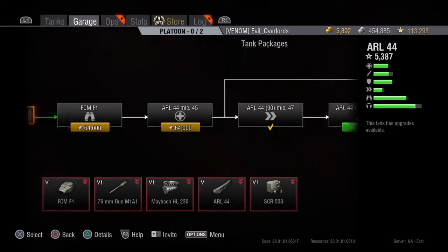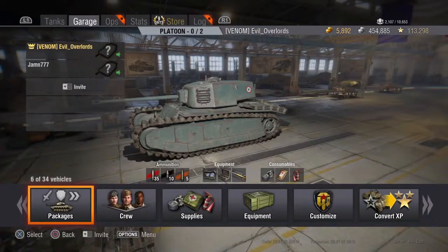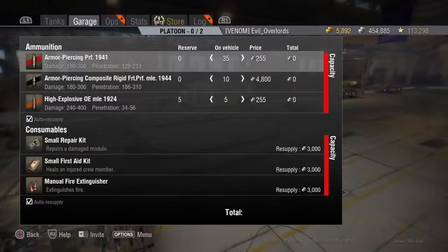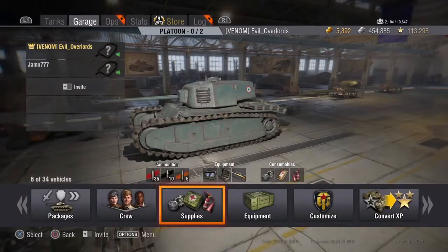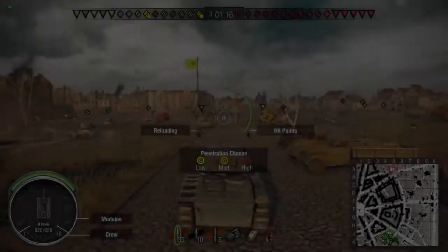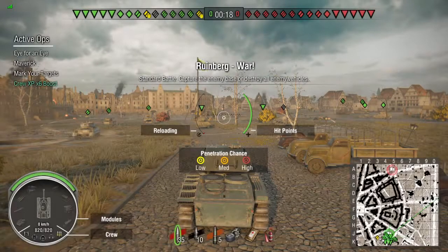Next in line is the AMX M4 45, and I'm looking forward to getting that soon. Right now I run coated optics, a toolbox, and a gun rammer to reduce loading time. The repair speed is nice on a heavy tank — you get tracked a lot, so it's great to get mobile again so artillery can't aim in on you. My loadout is a small repair kit, small first aid, fire extinguisher, 35 standard rounds, 10 premium rounds, and 5 HE rounds.